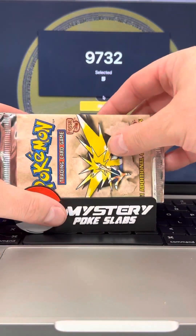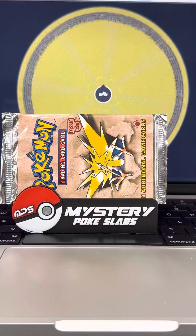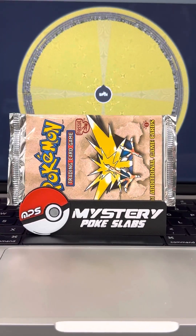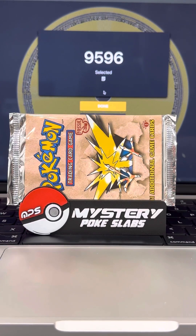All right, up next pack number nine — it is a Zapdos pack from first edition fossil — and it's headed home with order number 9596. Congratulations.